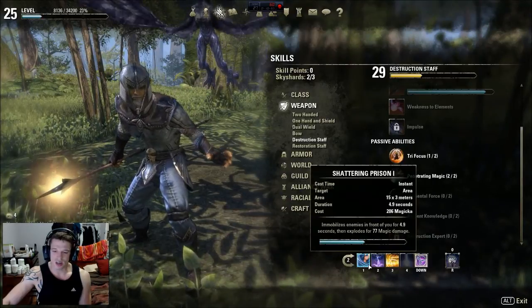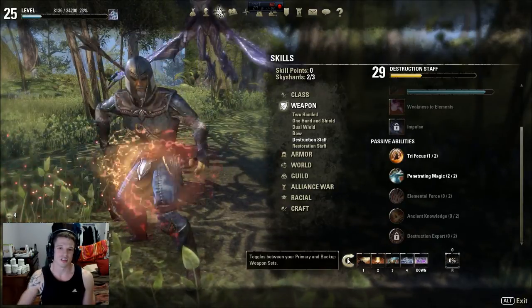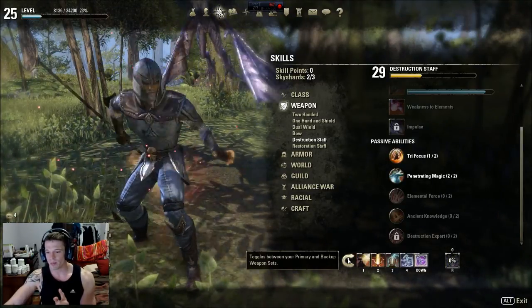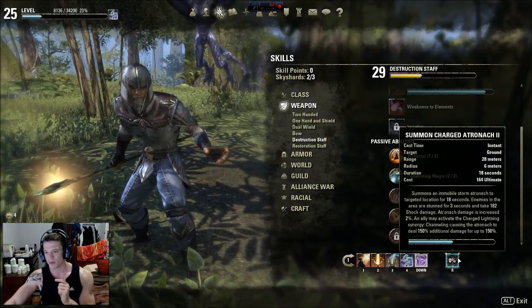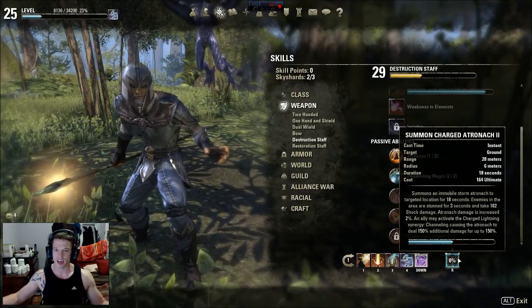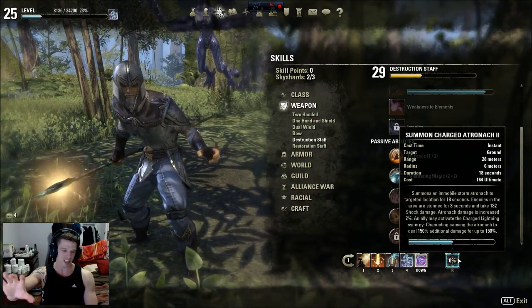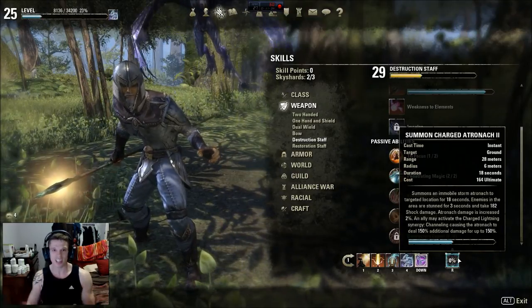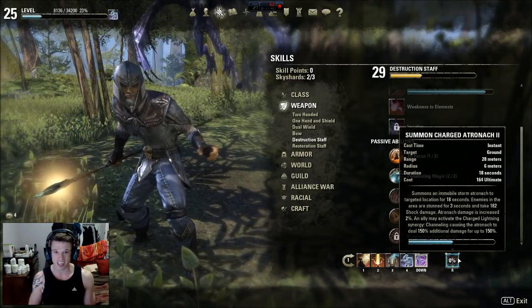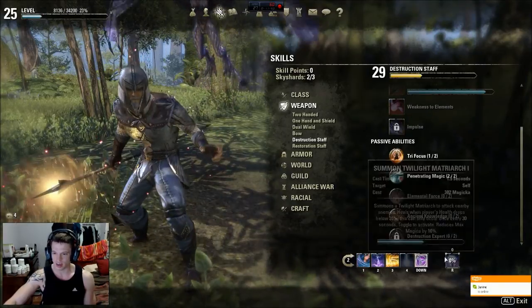That covers the destruction side. But if you're fighting a boss, you swap in the Storm Charged Atronach. You want the charged version because it does a huge lightning AOE - extremely powerful - rather than the normal version which just hits one target. The charged version does a crazy AOE and he's there for 18 seconds, which is a hell of a long time in a boss fight.